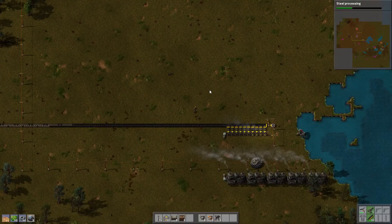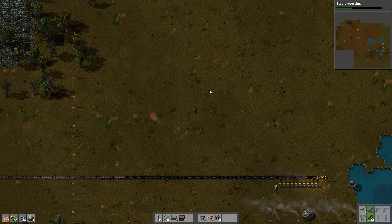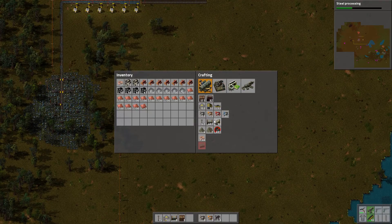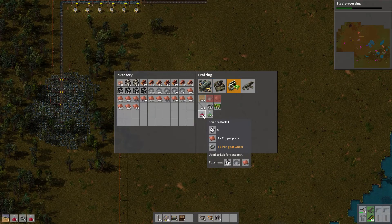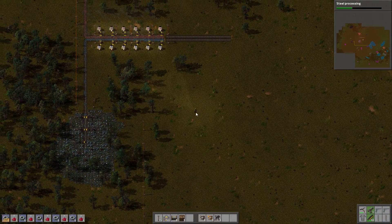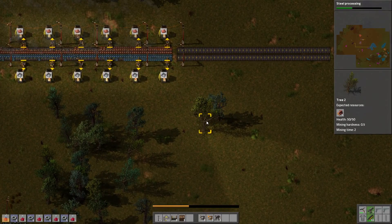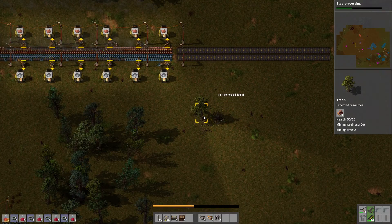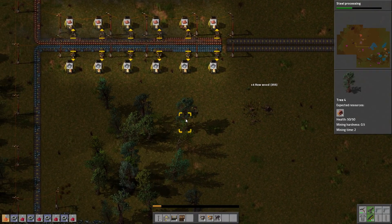We're out of science packs — I had a feeling that was going to happen. So we've got to cancel these labs and get going on making more science packs. While we get some steel processing going, let's start clearing some of these trees — that would be beneficial.